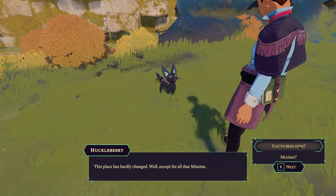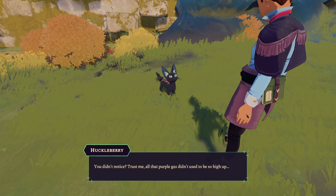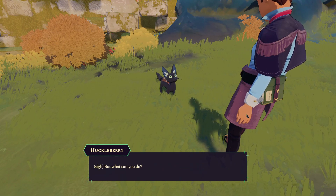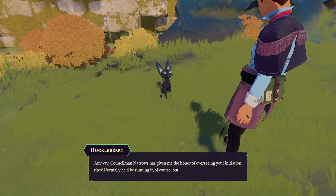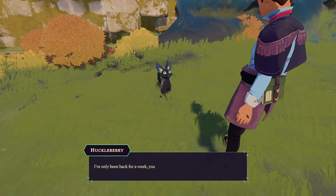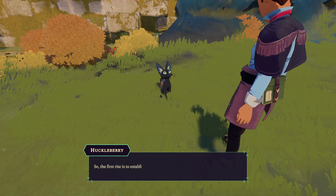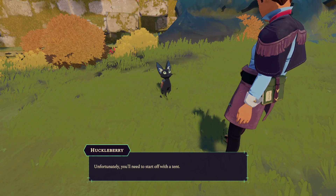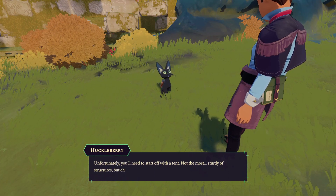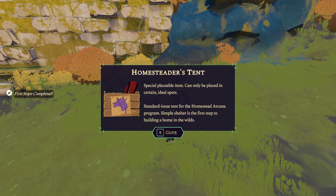This place is hardly changed — well, except for all that miasma. All that purple gas didn't used to be so high up. Anyway, Councilman Narrows has given me the honor of overseeing your initiation rights. Normally he'd be running it, but I've only been back for a week. The first right is to establish a home — after all, you can't be a homesteader without a home. Unfortunately you'll need to start off with a tent.